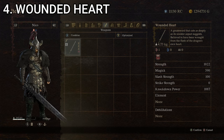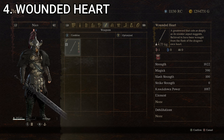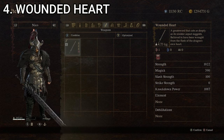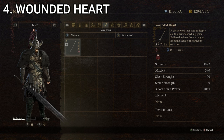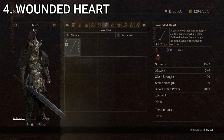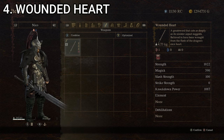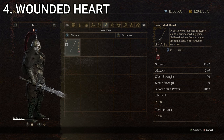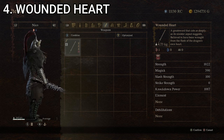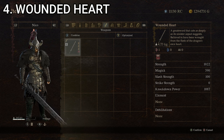At number four, we have Wounded Heart, a greatsword that cuts as deeply as its sinister aspect suggests, believed to have been wrought from the flesh of the dragon's own heart. Stats: 532 for strength, 0 for magic, 100 for slash strength, 0 for strike strength, and 317 for knockdown power, giving it a composite score of 189.8 — a nice jump from the last one. Appearance-wise it's okay; it has more of a thin, slightly realistic sword vibe, but it's got these weird backward spike things that feel like they'd catch on things unhelpfully. From a fantasy and magical aspect though, it is pretty cool — a gem in the pommel and everything. Mostly I like it for its ridiculously good stats. That's the Wounded Heart at number four.